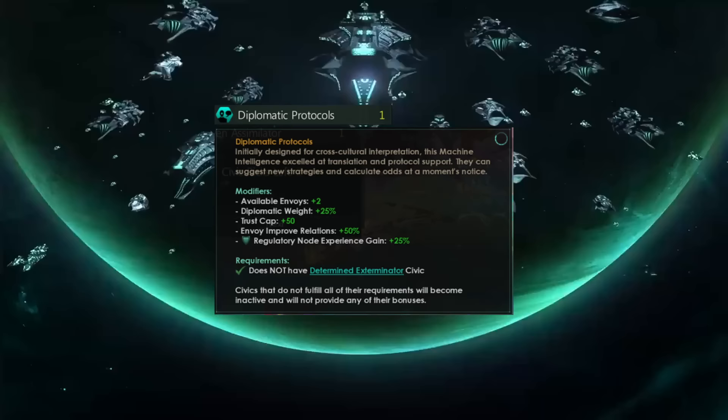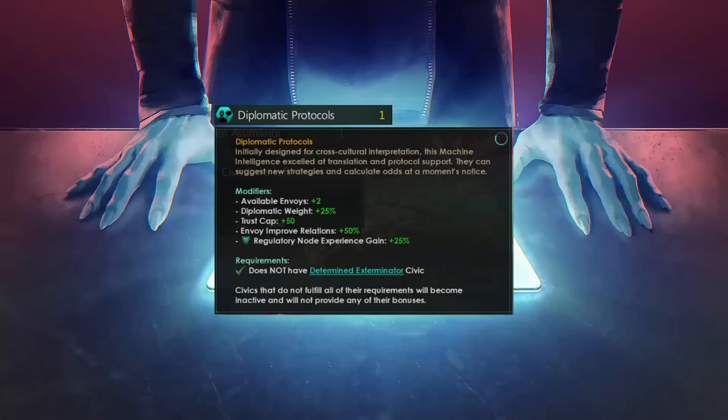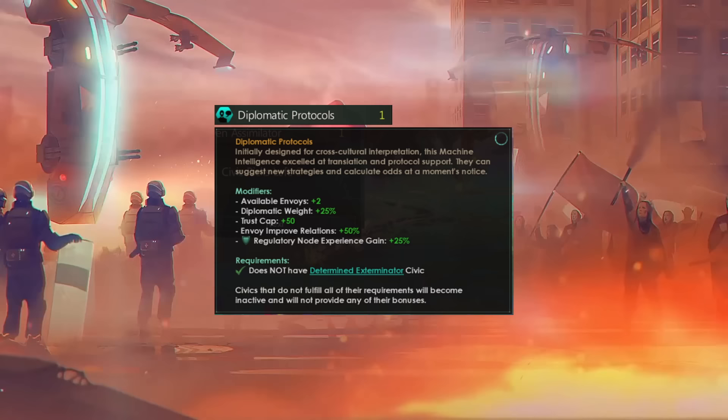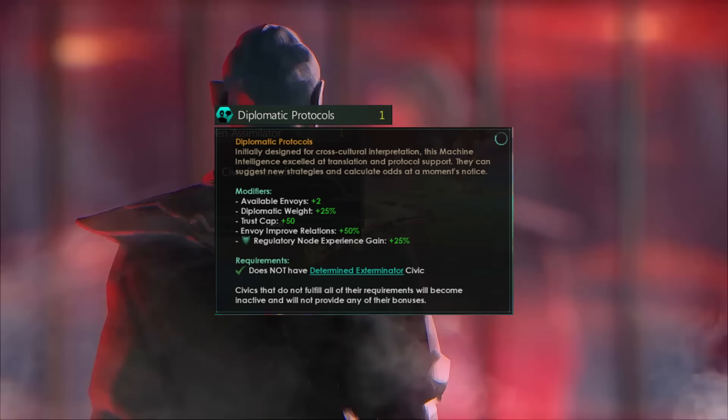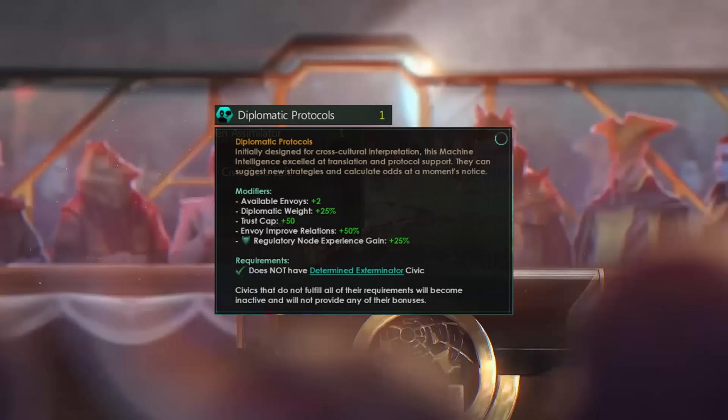Robots are getting their own version of Diplomatic Core. Diplomatic Protocols will grant them plus two envoys, plus 25% diplomatic weight, plus 50 trust cap, plus 50% envoy improve relations, and plus 25% regulatory node experience gain. Ironically, I think this comes a little bit too late. The diplomatic weight could be slightly useful, but that is equivalent to a level two governor being on the council. That really, really sucks — the diplomatic protocols is just the same as Diplocore, and Diplocore is not good anymore.